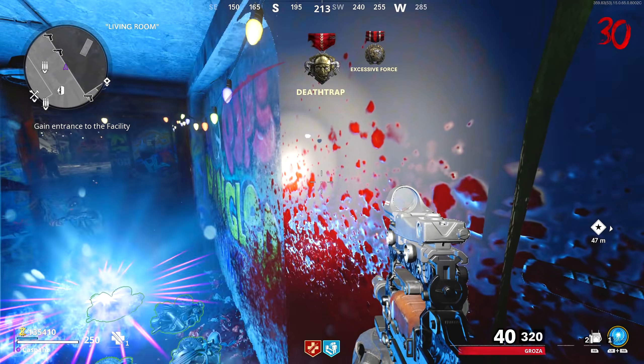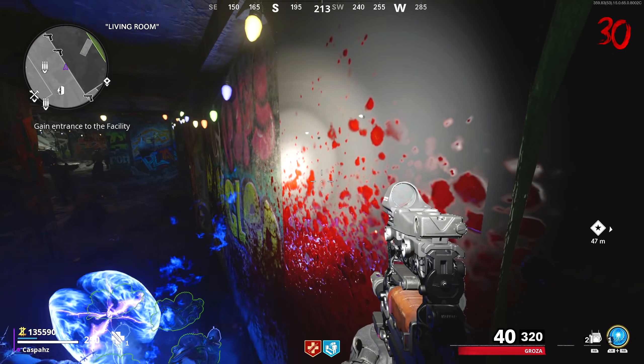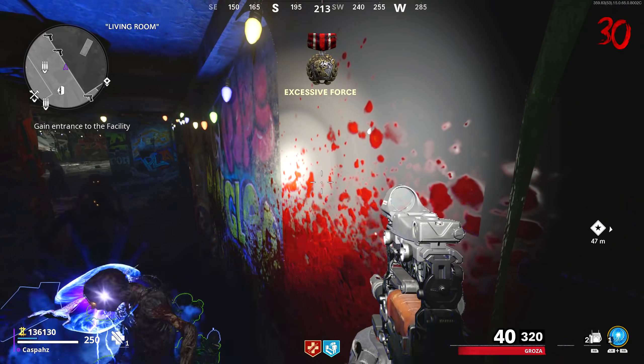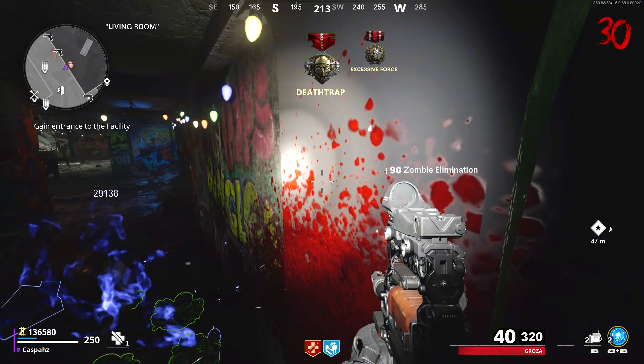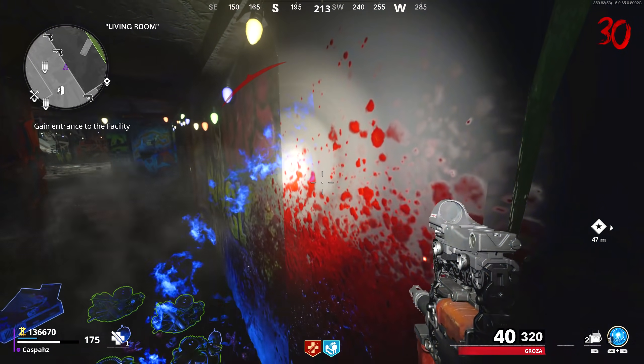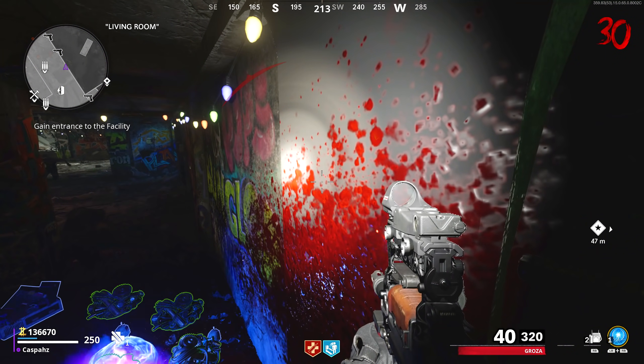For the Energy Mine glitch, you will want to charge up two energy mines fully. You will then want to activate one and if it kills a zombie on the second explosion, it will regenerate itself. If it doesn't, you will need to throw down a C4 and quickly double tap the explode button and it will kill a zombie, regenerating back your energy mine.